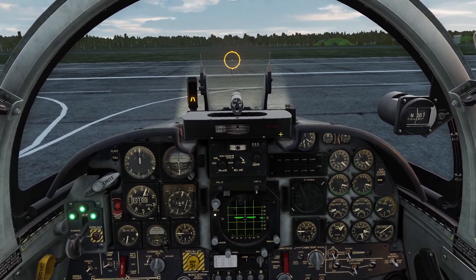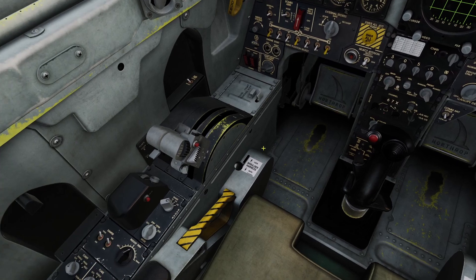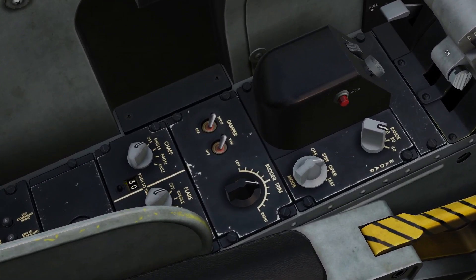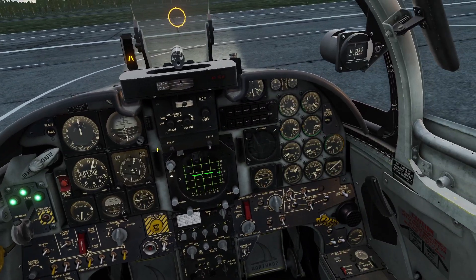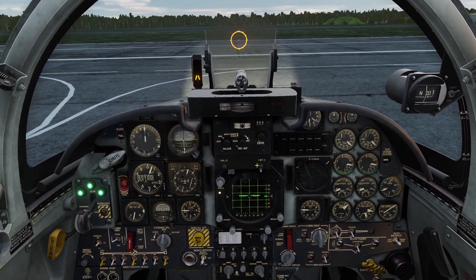Hey guys, in this video I'll be going over defensive systems for the F-5. The F-5 has two defensive systems: the chaff and flare dispensers, and the RWR. So let's go over the chaff and flare dispensers first.